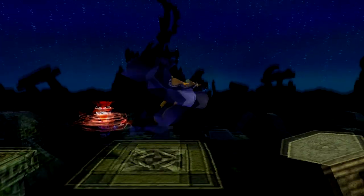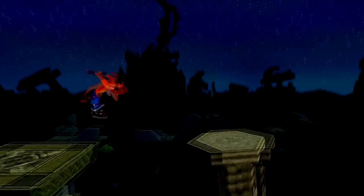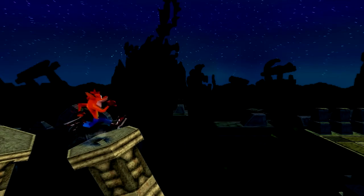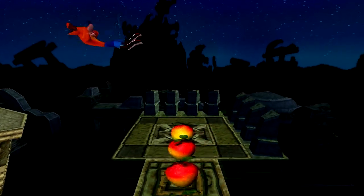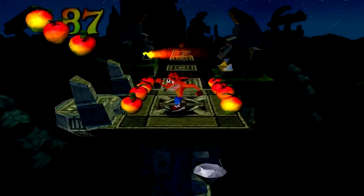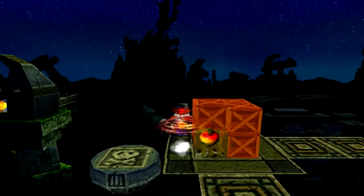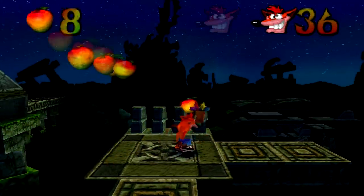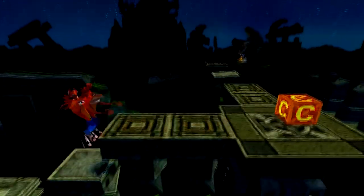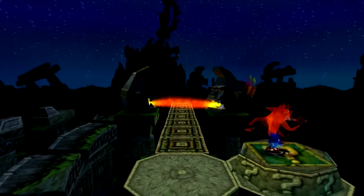Let's do that again. These things are so hard to stay on because you kind of spin while you're on it — it's really weird. The secret passage gem is just here. Now we're back on the main level and we can just continue as normal. We have the secret passage down, we've got the crystal already — we only need 16 or 17 more boxes to get the box gem in this level and that'll be Road to Ruin complete.